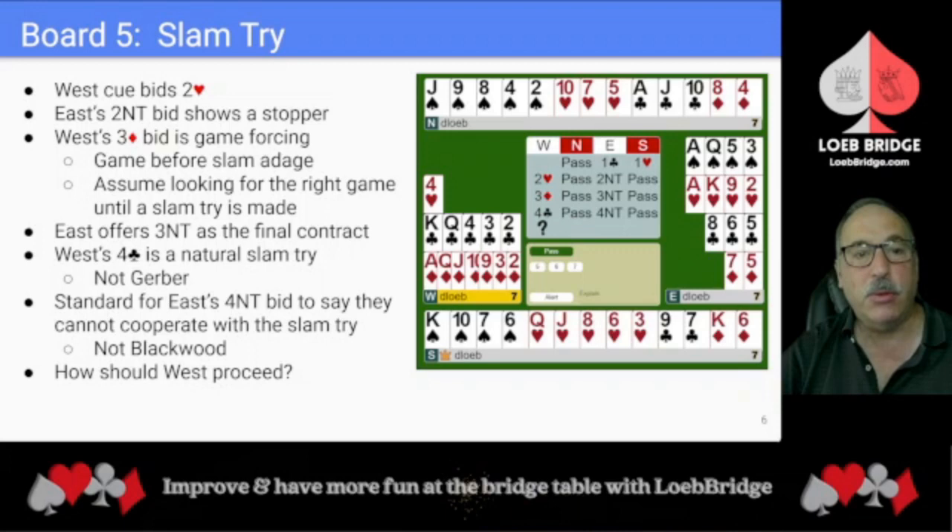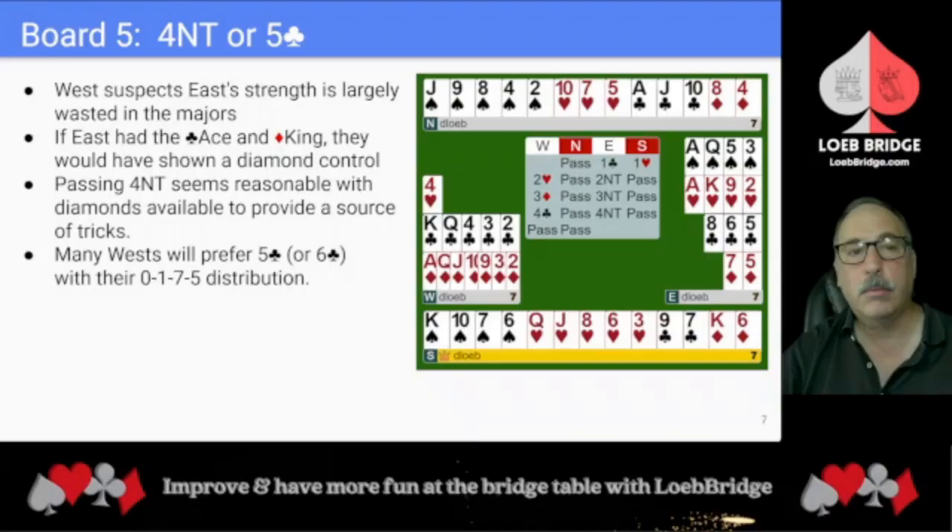East should assume that West has some doubts about three no trump and is looking for the right game, and they should continue to assume that until West actually makes a slam try. East offers three no trump as the final contract. Now West's four club bid is a natural slam try — it isn't Gerber, it's a slam try in clubs. It's standard for East to bid four no trump to say they cannot cooperate with the slam try. That's not a Blackwood bid — it is a slam negative saying they don't wish to cooperate with the slam try.